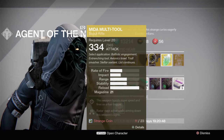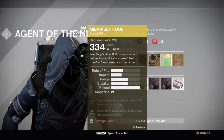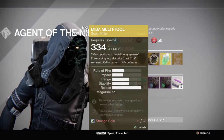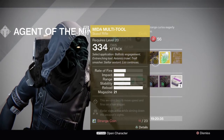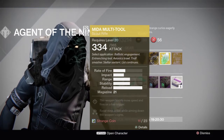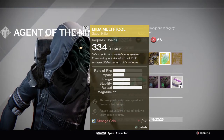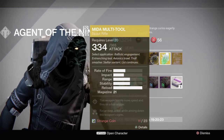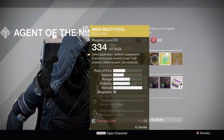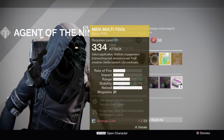Next, we have Mida Multi-Tool. This gun, honestly, in my opinion, is in the top tier for exotics with kinetic damage. It is honestly one of the better weapons out there because it pops up your aim down sights, but the only gun that it doesn't really affect is the Last Word and shotguns. So it's definitely a gun you should consider picking up for PvP and even Crota.